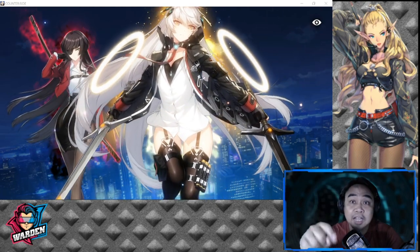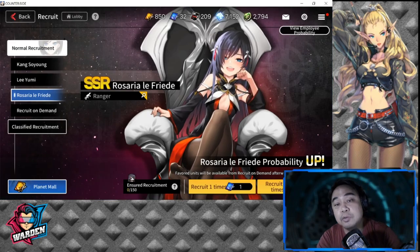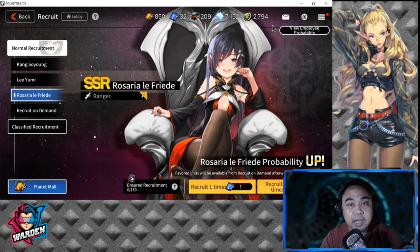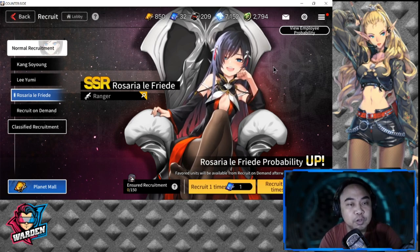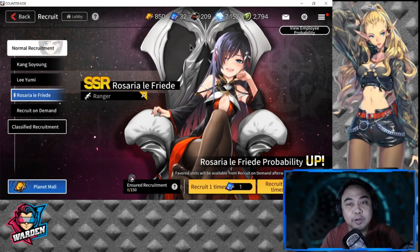Rosaria's banner just dropped today. I was able to summon her on the fifth pull, and I was actually very happy that I was not going to spend a lot of employment contracts for her. As you can see, I have 32 remaining and I won't spend any more, because I'm going to wait for the other banners to drop.